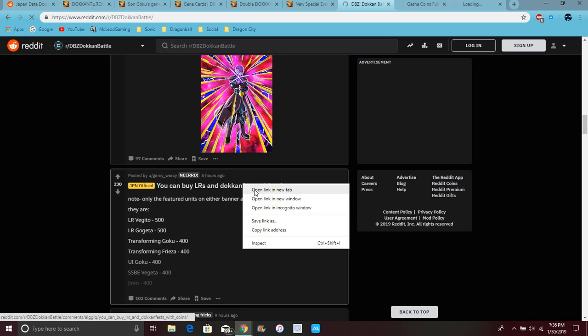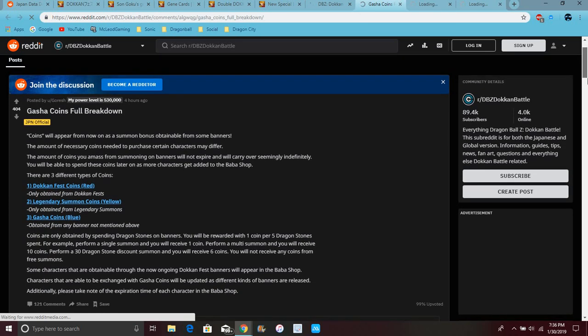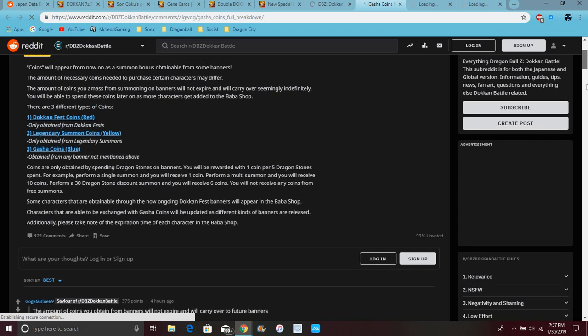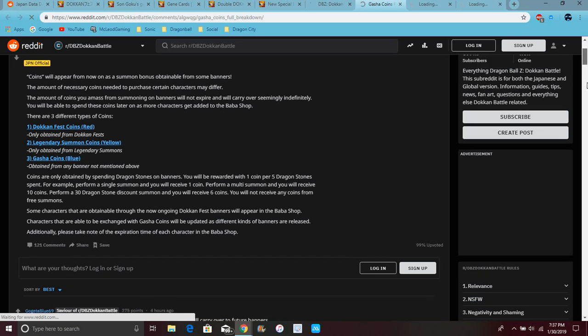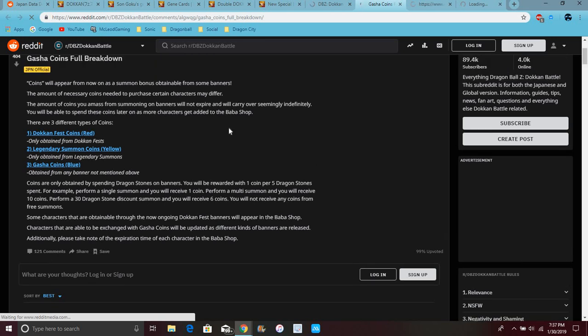These are Dokkan Fest coins. I'm really glad I did this video because I completely forgot about all of this stuff. Wi-Fi is kind of being wonky because I just reset and stuff. So basically: red coins are only obtained from Dokkan Fest, yellow coins are only obtained from legendary summons, and blue coins are only obtained from banners — attained from any banner not mentioned above. Coins can only be attained by spending dragon stones on banners. You'll be rewarded one coin per five stones — that's kind of bad. For example, performing a single summoning gives you one coin; from multi-summoning you receive ten coins; from a 30-stone multi-discount you receive six coins. You will not receive any coins from free summons.